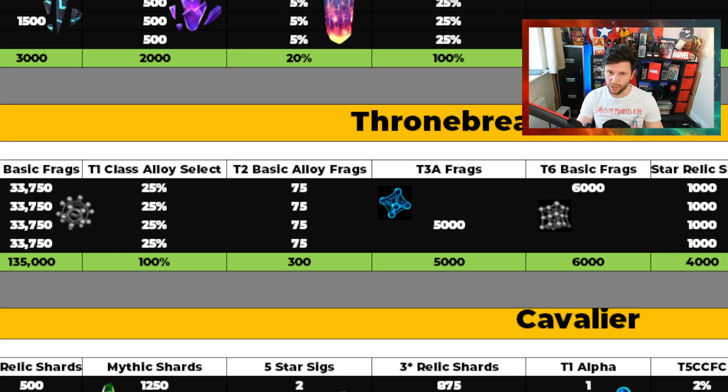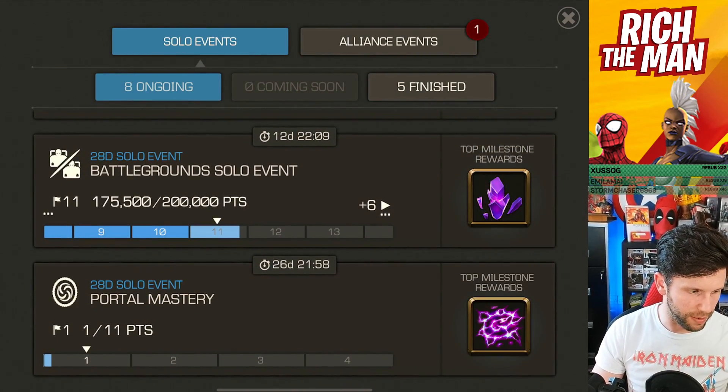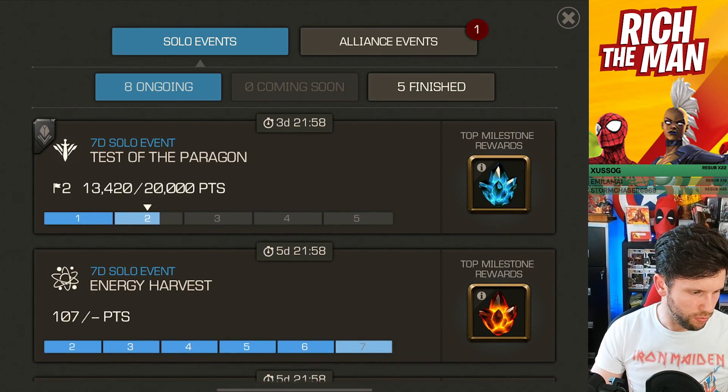Point number one: the weird reward setup on that first objective for Paragon players exclusively. Point number two: rewards aren't as good because there's less volume. Now I could be wrong — you may pick up more along the side quest, and maybe Kabam have a secret event toward the end of the month to allow more rewards. It's definitely not being rooted into the solo event, which doesn't retain elements like portal mastery or energy harvest — it's just not there. If you disagree, that's fine, but I think there's evidence to pinpoint that there are less rewards available, especially for Paragon and Thronebreaker players.